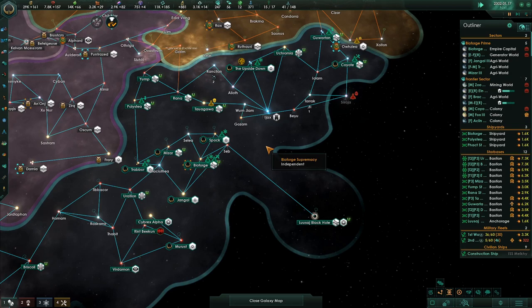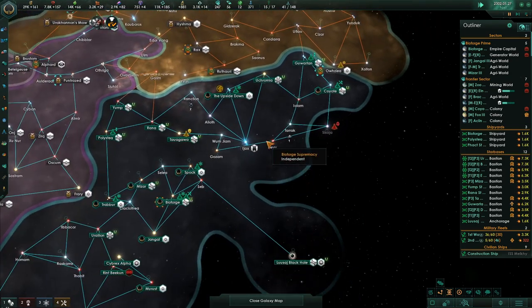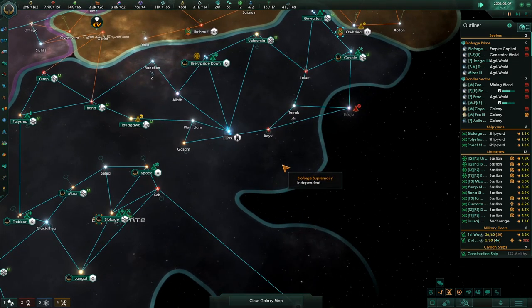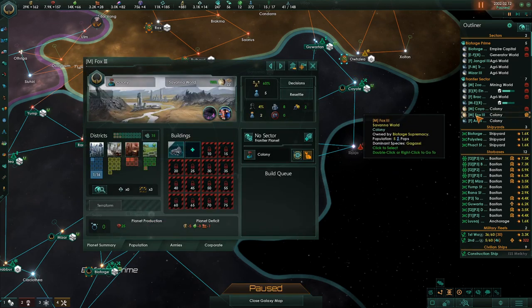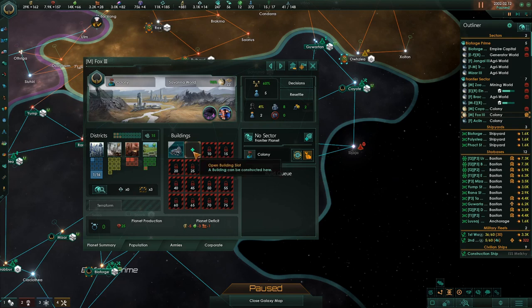My species is Cybernetic and I think that's kind of cool because the race is called BioForge — it's kind of a complete accident. I didn't do that on purpose. BioForge being an old, old Origin Systems game where the point... I'll describe it in a little bit.